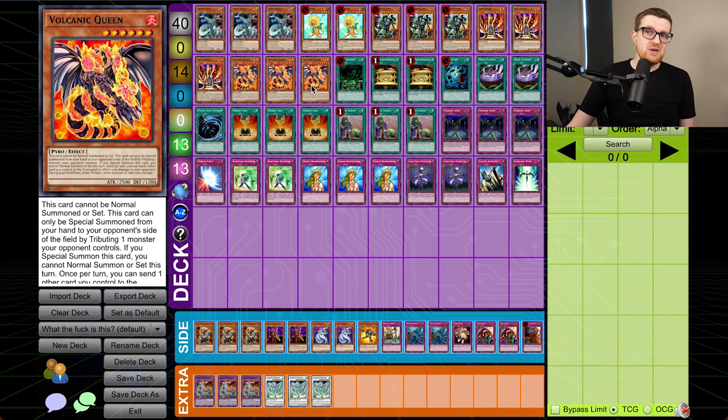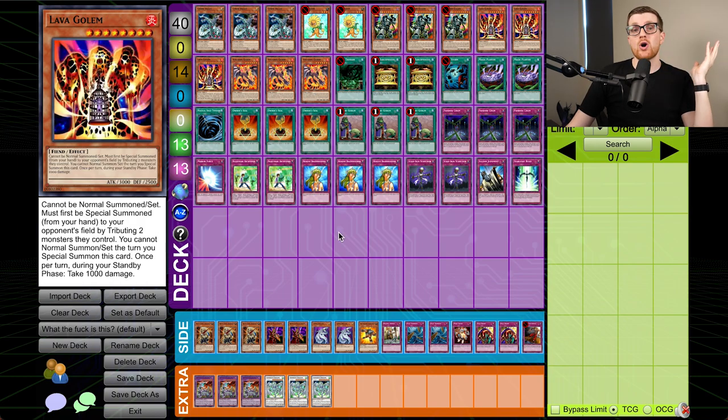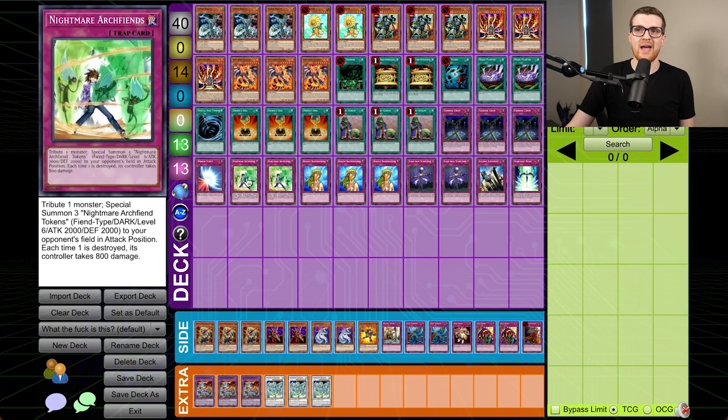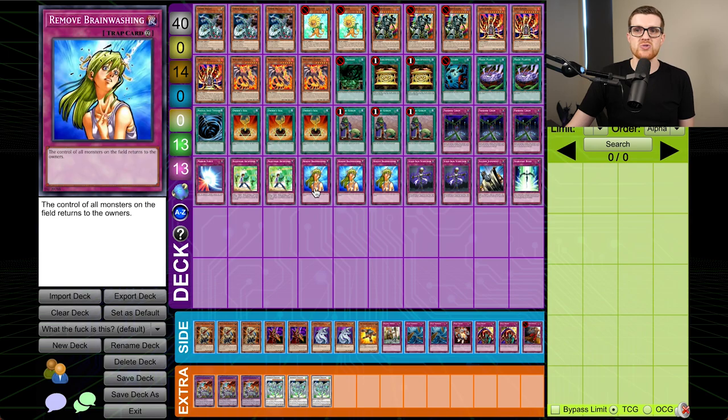I honestly have no idea what to call this. In all fairness, I think there is some validity to this, but God, does this deck look terrible. What we're ideally trying to do is give our opponent a ton of these monsters — and also Nightmare Archfiends as well as a trap version of one of these effects — and then using either Owner Seal or Remove Brainwashing, we're able to take all of these monsters back and deal a huge amount of damage to our opponent's face.